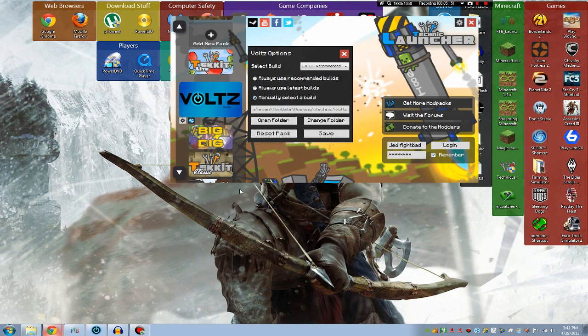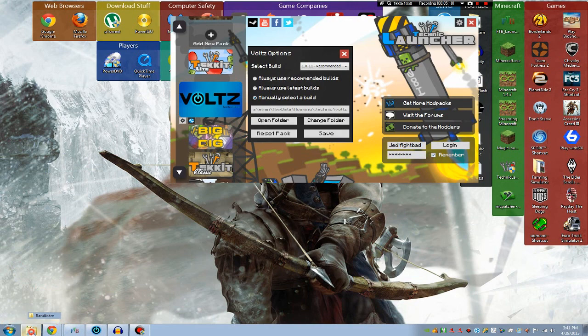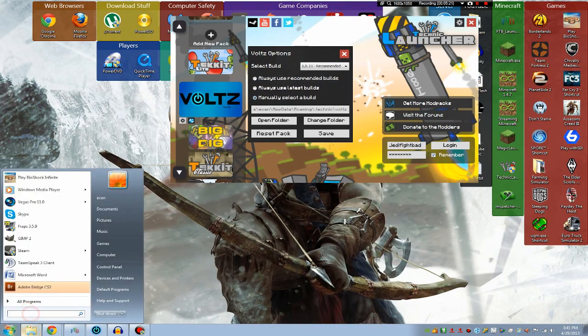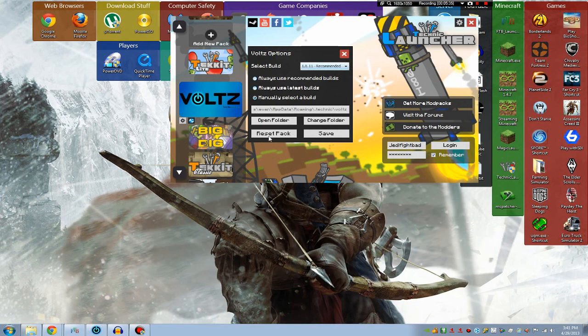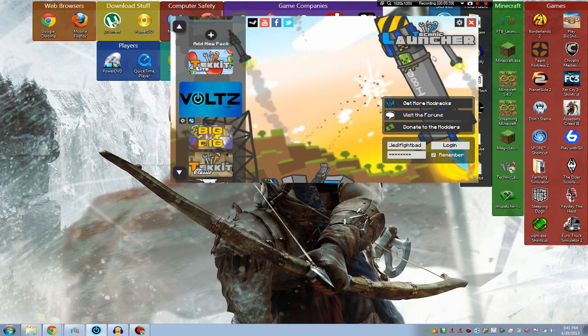Now, if that does not work, you're going to have to go back to percent appdata, go in there and delete the whole folder. But make sure you save everything first — that's super, super important. Either of those steps is going to fix it. I would reset the pack first because it's easier. If that doesn't work, delete the whole .technic folder. When you bring up the launcher again, it'll recreate the folder and recreate everything. And that's how you fix basically all of the problems.